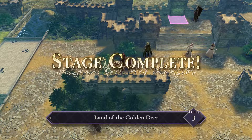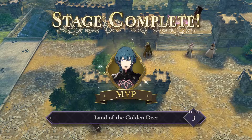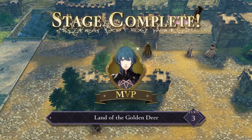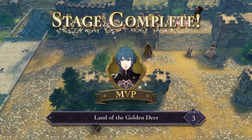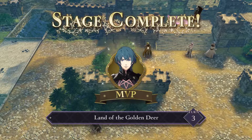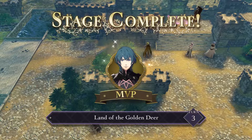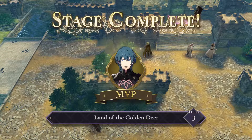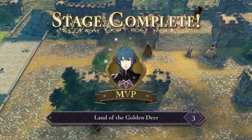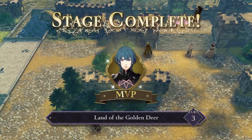And that is the Land of the Golden Deer paralogue in a nutshell. It's really easy to complete if you have a flying unit — a Pegasus Knight or a Wyvern Rider should be enough. But if you don't, take the bridge and run straight to Acheron. Be aware of Pegasus Knights coming through to take that pink square — defend it at all costs. Thank you so much for watching. Please do subscribe if you like this video. There will be more like this in the future, and I will see you for the next paralogue.